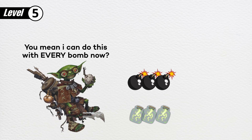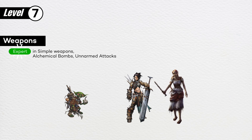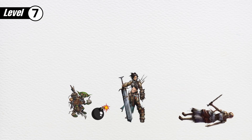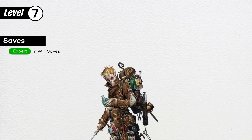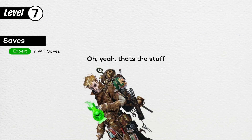Also at level 5, your alchemical items become more potent. When you create an item using quick alchemy, you can change the item DC to your class DC. At level 7, your simple weapons, unarmed attacks, and alchemical bomb proficiency increases to expert. Now you can lob bombs at enemies with a little bit more accuracy — perhaps this time you won't blow up your allies. Also, your will saves increase. Huffing toxic vapors all day seems to have improved your mental capacity somehow.